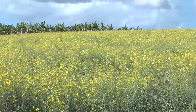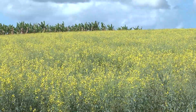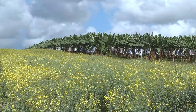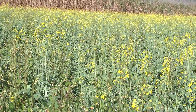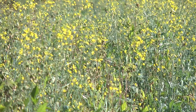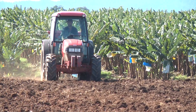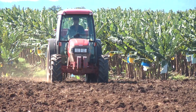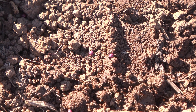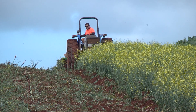Brassicas such as canola are suitable for short fallows to eradicate burrowing nematodes. These grow over the cooler winter months in northern Queensland. Plant in April or May to maximise the time the crop can grow, but plant no later than August. Sow seed at 10 to 15 kilograms per hectare and roll the field afterwards to ensure good seed-to-soil contact, as this will result in better germination. Once the brassicas have flowered, disk in the cover crop.